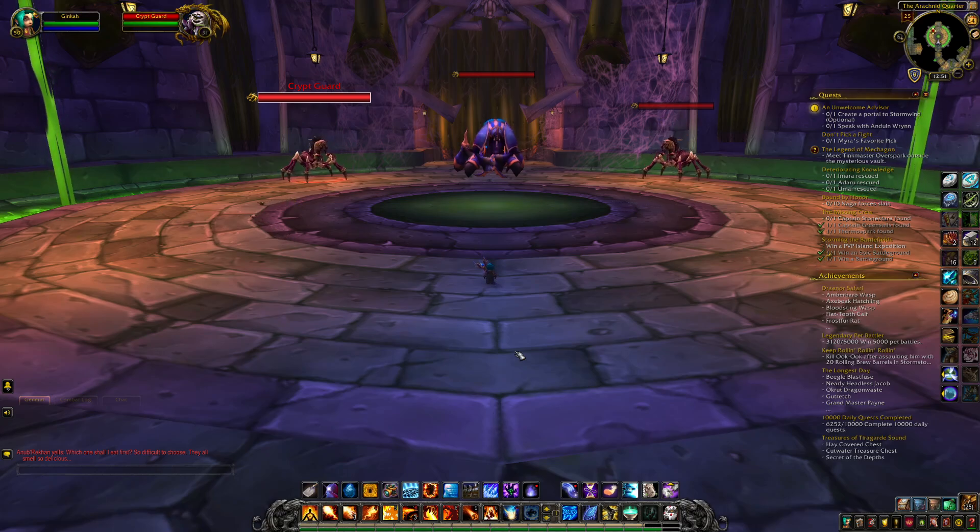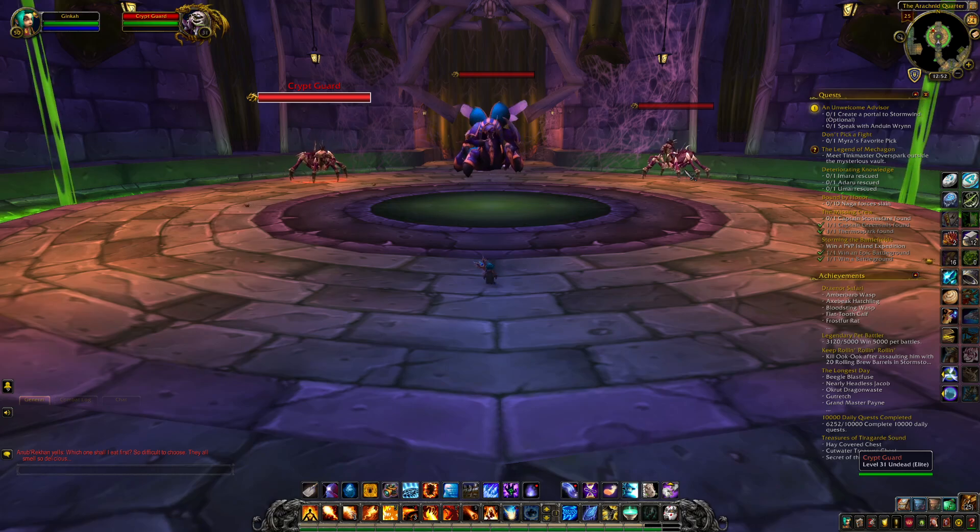As a raid, you probably won't need to get out of the web — they don't do any damage, they just stick you in place. The biggest thing with the adds is they need to be faced away, and the off tanks need to be healed because they'll take a lot of damage from the stacking debuff. When they die, each Crypt Guard spawns ten Crypt Scarabs — little non-elite bugs that need to be AOE'd down. Additionally, if any player character dies, Anub'Rekhan spawns five more Crypt bugs, so we need to be on top of not dying.